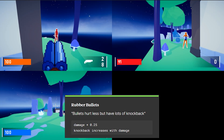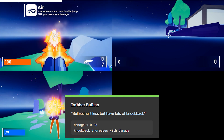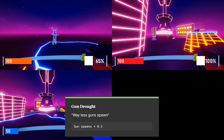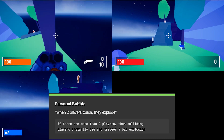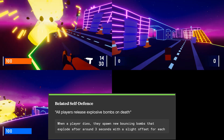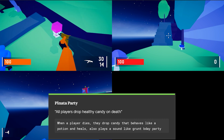Rubber Bullets, which makes all guns deal less damage but instead do knockback — this knockback increases more for how much damage the gun would usually do. Another modifier I made is Teleports Behind You, which just makes everybody spawn with katanas. And Gun Drought, where less guns spawn. But I also made a few more complicated modifiers. The first one was Personal Bubble, which makes it so that if two players touch, they both die in an explosion. And the final two modifiers I made are Belated Self-Defense, which makes players drop a bunch of grenades on death that explode one after another, and also Pinata Party, which makes players drop candy that behaves like potions in the fantasy area and heal for 20 HP each.